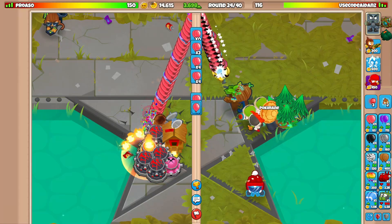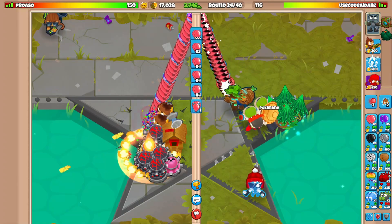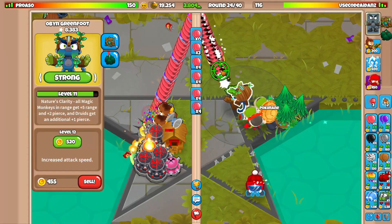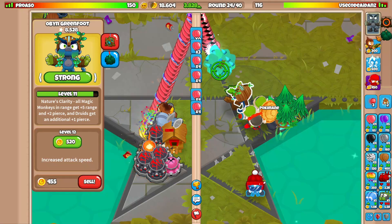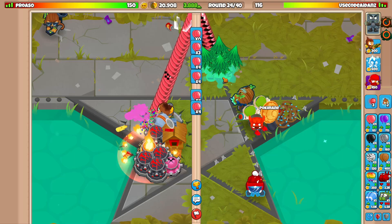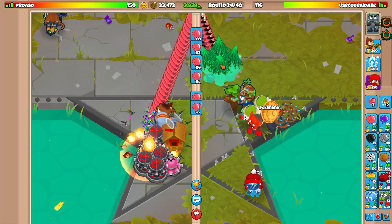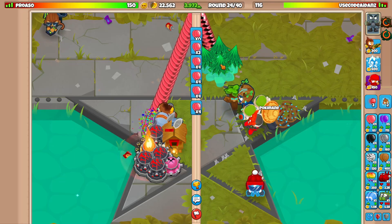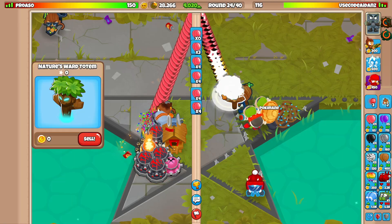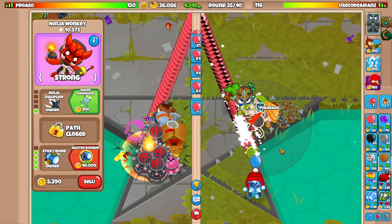I feel like our eco has to be so much higher — we've been sending pinks for like five, six, seven rounds. But we do have a lot of money saved up. It is round 24 so we need to think about that. I'll target this way up here and get money from my trees — I didn't actually see how much that gave but it was decent.